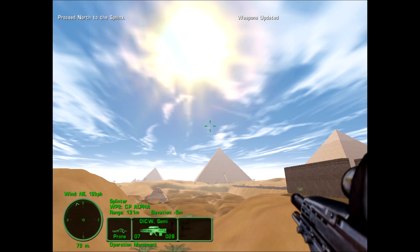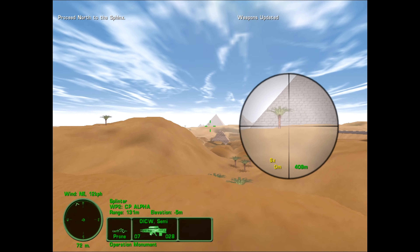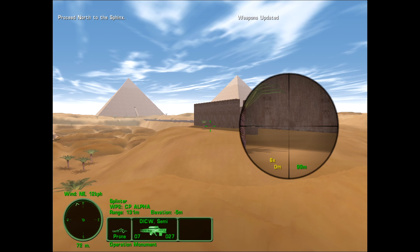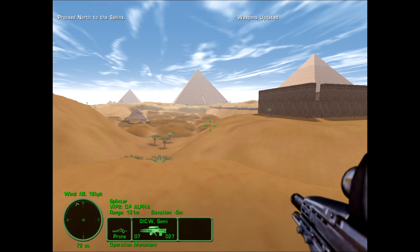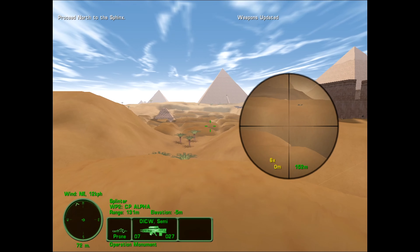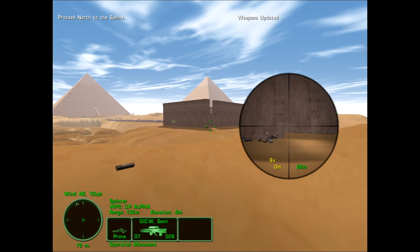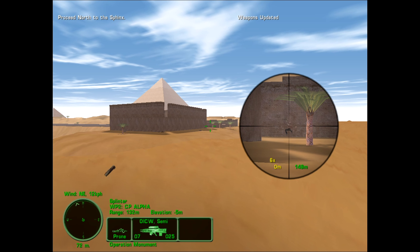It can actually do interiors of buildings better, but not only that, it can also do underground tunnel complexes and stuff. And you'll see that a lot — I think they decided to take advantage of that after the 2001 invasion of Afghanistan, because every mission in Task Force Dagger takes place in a tunnel. Which, I mean, yeah, the Taliban did use a lot of tunnels, to be sure.